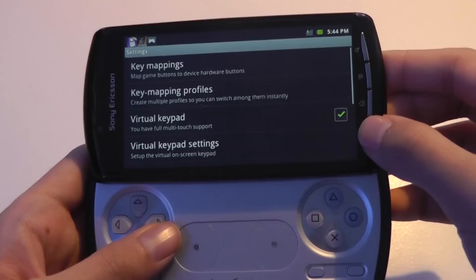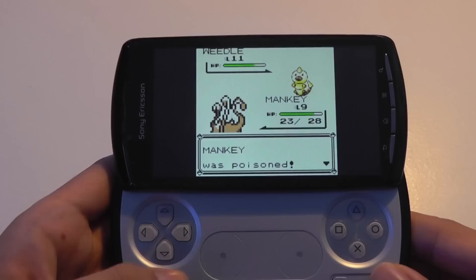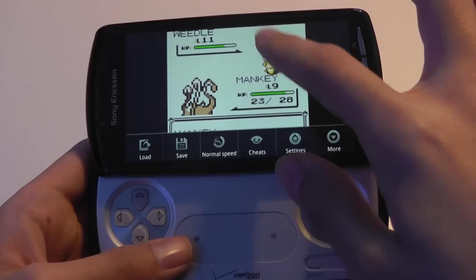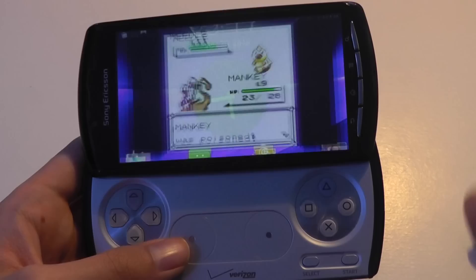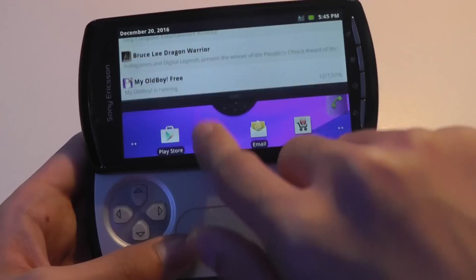This specific app does a decent job, but I'm running a free or light version, which means I can't save a state directly, but I can do in-game saves after completing a battle or something like that. I can also change the speed, settings, and look at more things such as taking a screenshot or linking a remote device. It opens up as a currently running application at the top that I can toggle into.